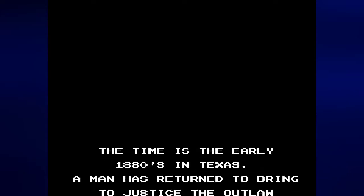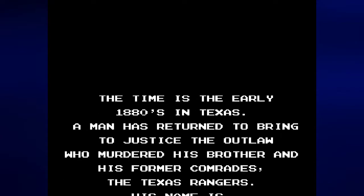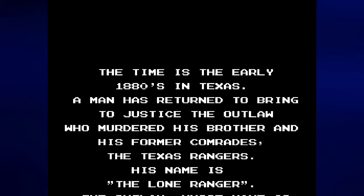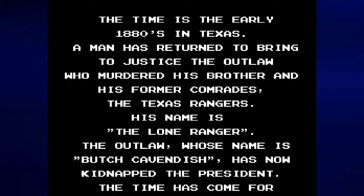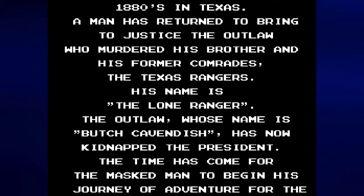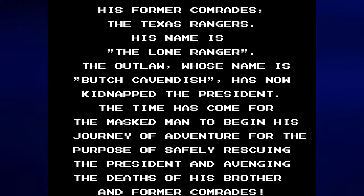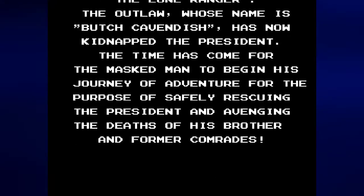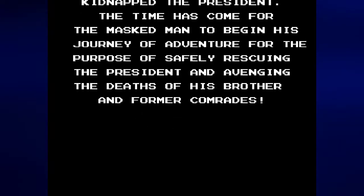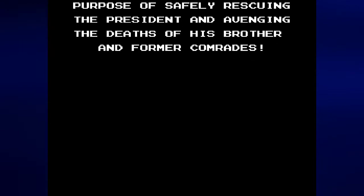The time is the early 1880s in Texas. A man has returned to bring justice to the outlaw who murdered his brother and his former comrades, the Texas Rangers. His name is the Lone Ranger. The outlaw, whose name is Bush Cavendish, has now kidnapped the president. The time has come for the masked man to begin his journey of adventure for the purpose of safely rescuing the president and avenging the deaths of his brother and former comrades.